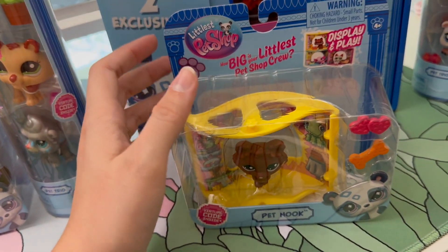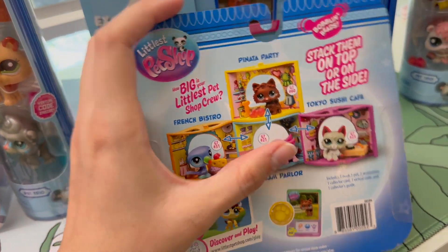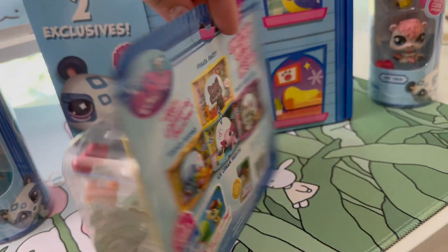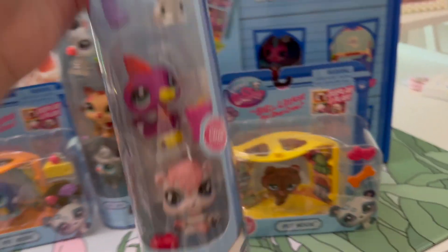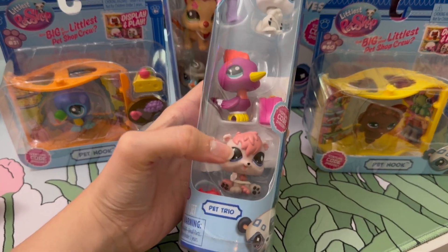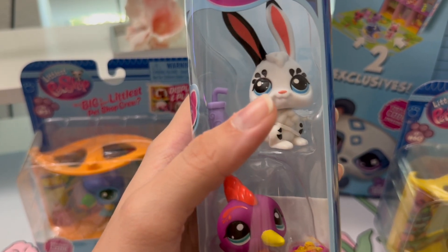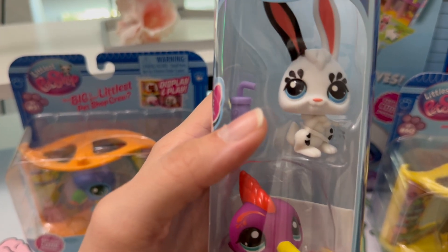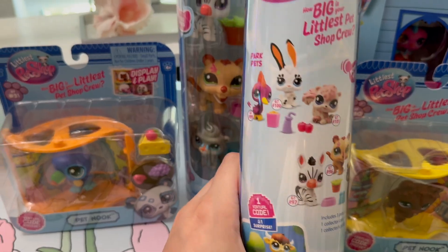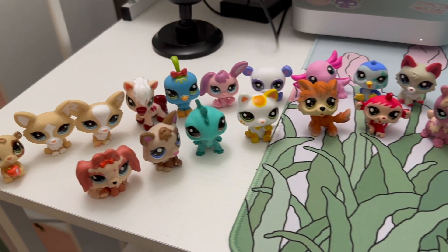Thankfully they're still selling it for retail price through the UK store, so I went on Amazon and got it through the UK. I'm going to end up getting the metallic one because the glitter one was America exclusive. This is also another blind box pet — I didn't get it in the blind box. I'm going to keep this one in the box since the pet nooks can only be gotten at Five Below, so I thought it'd be nice to have one still boxed.